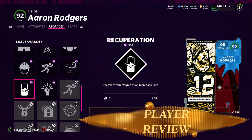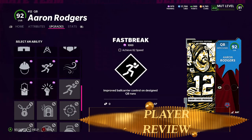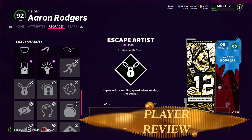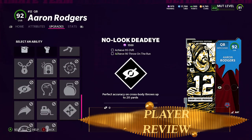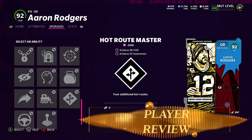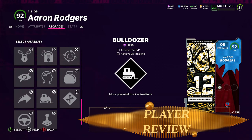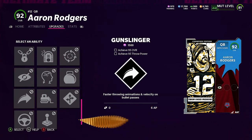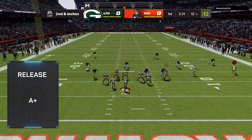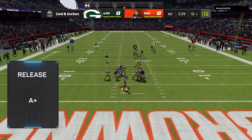But as you get him to the field, you're gonna find out this guy is better than most quarterbacks. He may not have the gunslinger ability like others, but he's gonna do something better than every quarterback right now — his release. It's an A plus.